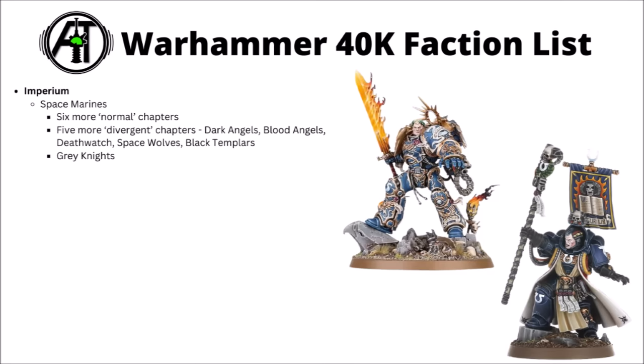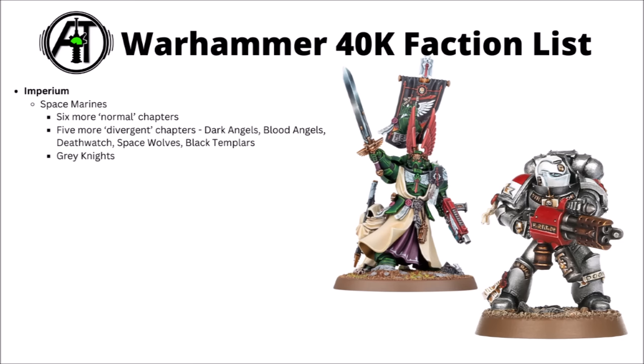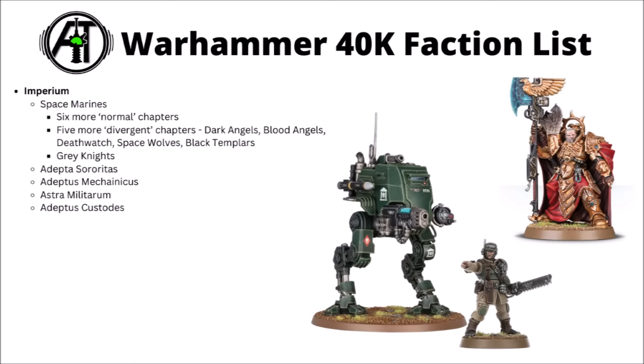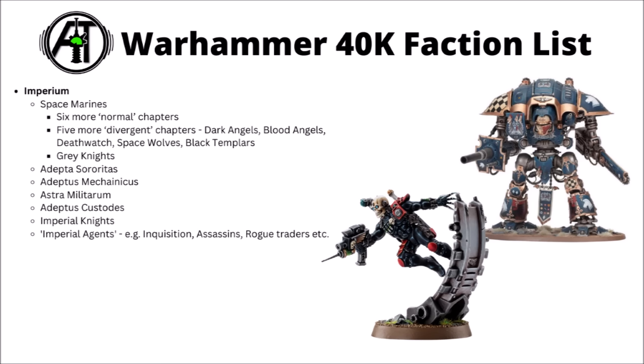Here's the rough breakdown of the Imperial Armies. For the Space Marines, there are six slightly more normal chapters adherent to the Codex Astartes, five more divergent chapters — the Dark Angels, Blood Angels, Death Watch, Space Wolves, and Black Templars — and Grey Knights, perhaps the most divergent, the elite force of demon hunters operating out of Titan. Otherwise, there's the nuns with guns, the Adeptus Sororitas; the creepily cybernetically augmented Adeptus Mechanicus; the hard-bitten Imperial Guard, the Astra Militarum; the superhuman Guards of the Emperor, the Adeptus Custodes; the Imperial Knight Households of super heavy walkers; and various Imperial Agents such as the Inquisition, Assassins, and Rogue Traders.